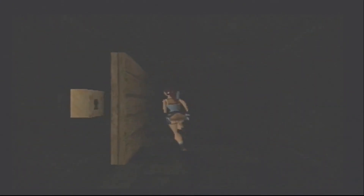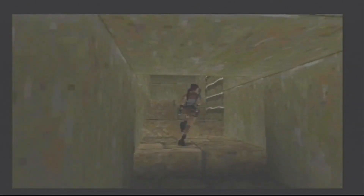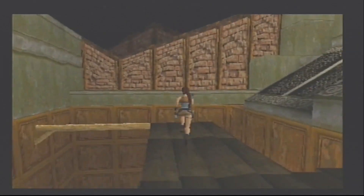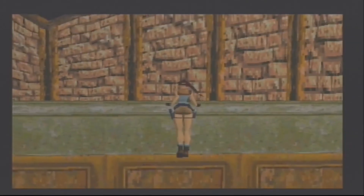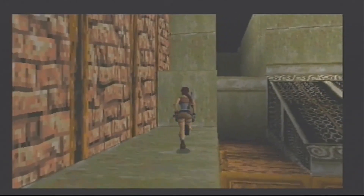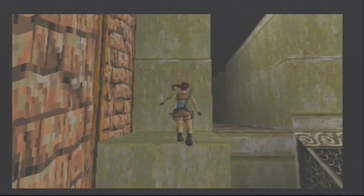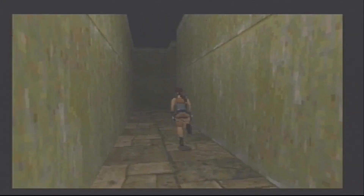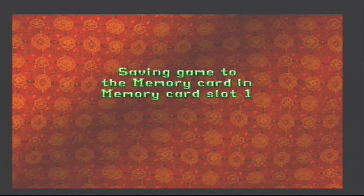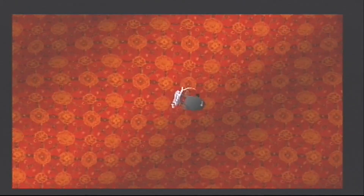We're going to use the ornate key — this door is going to open so we can go in there. We want to get to these ladders and climb up. This bit can be quite tricky — you want to run jump and then just stay apart there. Run jump and hang — we made that in one go, which is really good. That is a death drop down there. We're going to climb up this ledge here and jump across. Before we continue, I think it's a good point to save.